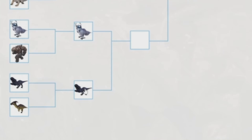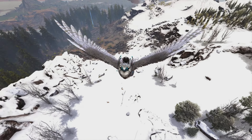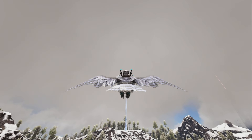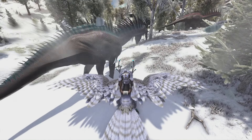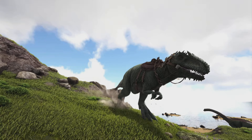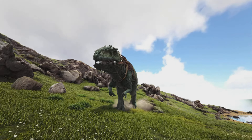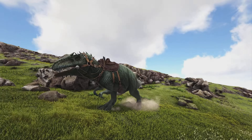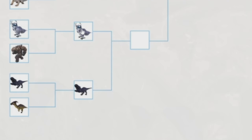Then we have the Snow Owl versus the Giga. The Snow Owl is a great flyer — like the Argentavis it can swoop down and dive, it has the Freeze ability to heal things, and has heat vision. Just because of all the abilities it has, it beats out the Giga. Even though the Giga is one of the strongest creatures in the game, in PvE it doesn't have as much use as a flyer would. So the Snow Owl is going to beat it.